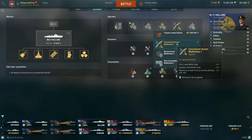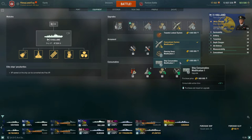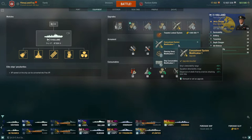Getting in closer for those 95-knot torpedoes makes your chances of landing them much better, and you need to be able to go dark after launching. That's why Concealment System Modification 1 is what you want in slot five.